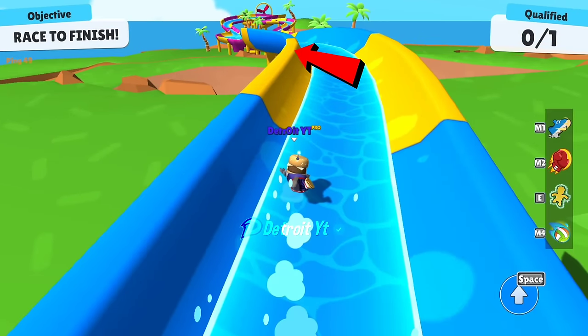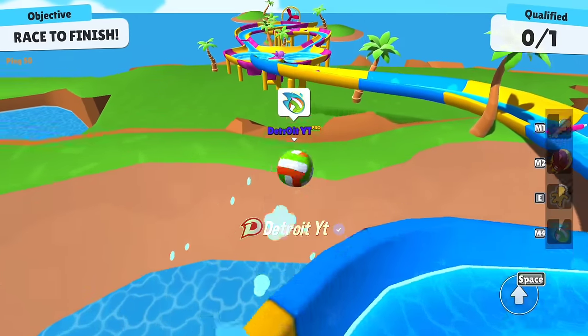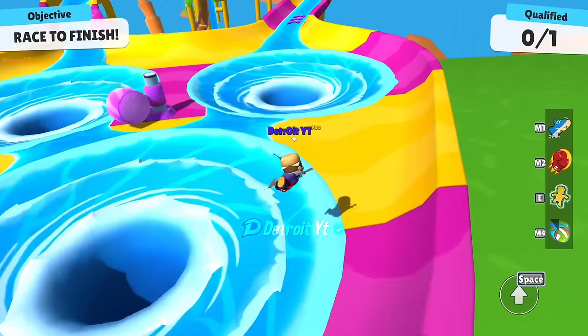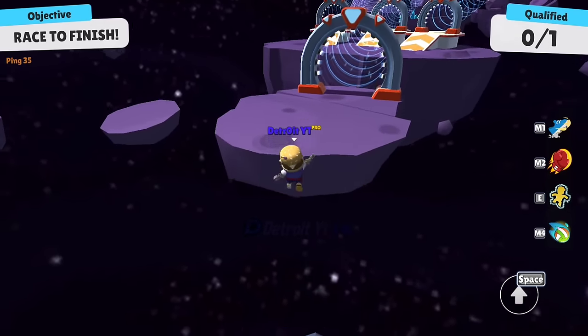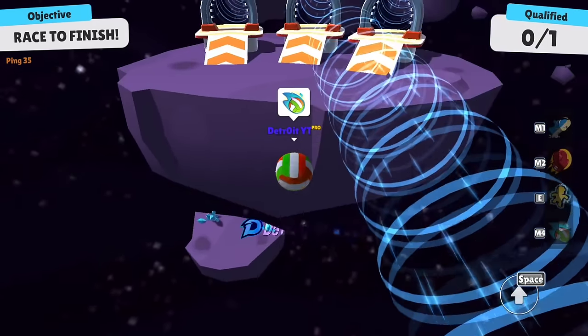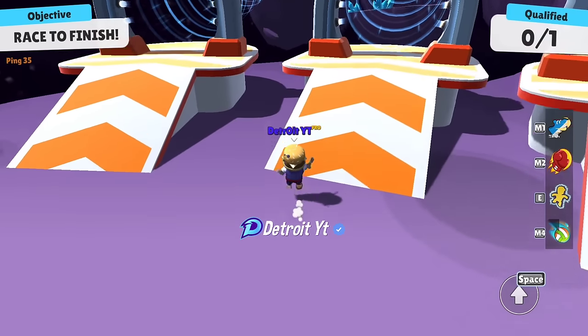Jump here, then jump here. Then use the volleyball emote and jump again — this way you can cover a good distance. You can cross it by using the volleyball emote. It may not be that useful, but you can do it if you want.